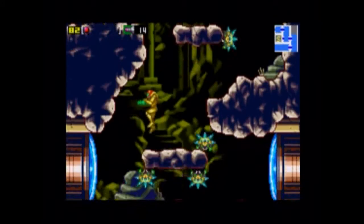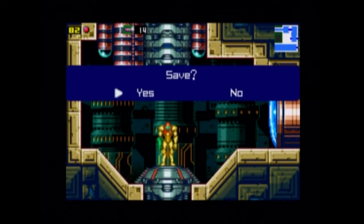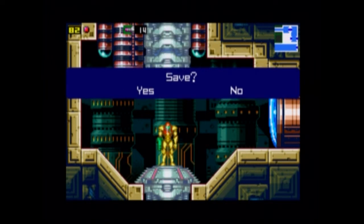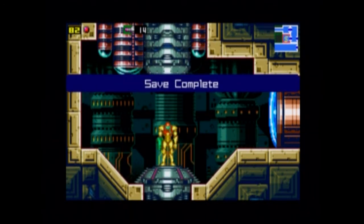I looked at the map the wrong way — I don't really know what I was going for. Anyway guys, with the save done, this is the end of the first part. This is Metroid Zero Mission — god, I almost said Metroid Prime. This is Ninja's JV, and I'll see y'all in the next episode. Later!